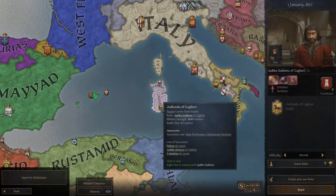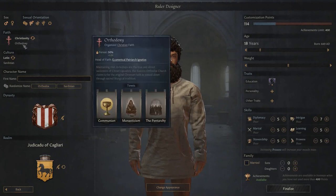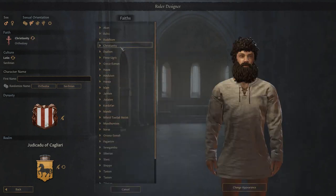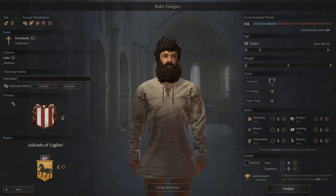Let's go ahead and make our character. Create your own ruler, sticking to the 400 point limit. We're going to be male - he actually looks all right, a bit crazy looking. Starting at age 18, make him heterosexual. For an added twist, we could make him Catholic rather than Orthodox - that might be a little more challenging since our subjects will be of the Orthodox faith. The Pope's just over the water too, which could add some interesting intrigue. Let's go with the name Mckelly - Mike the Tyrant.